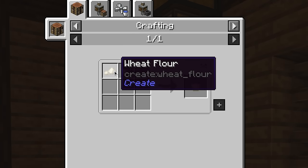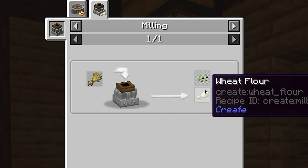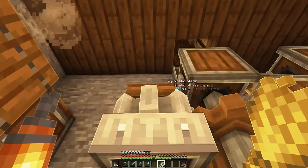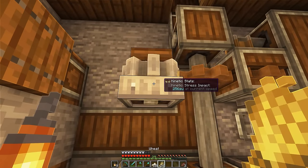To make dough, we need wheat flour — and to get wheat flour, we can make a mill and put wheat in it. Now it's automatically getting powered thanks to this cog that's already here, and we can just chuck some wheat on top of it and keep grabbing the flour.